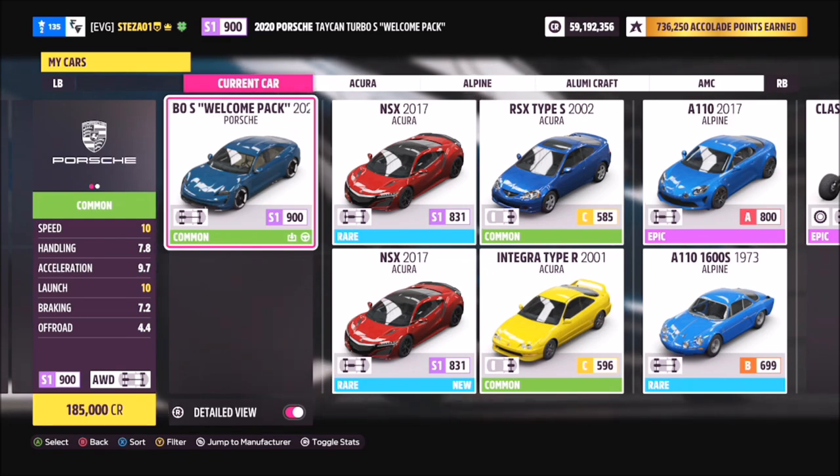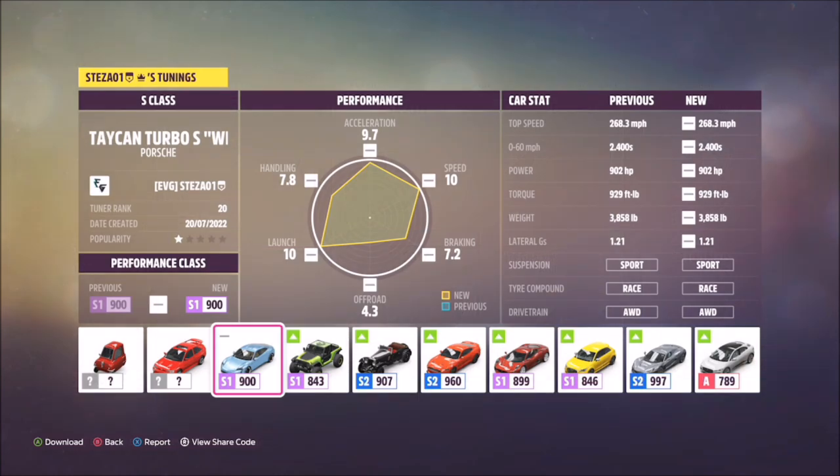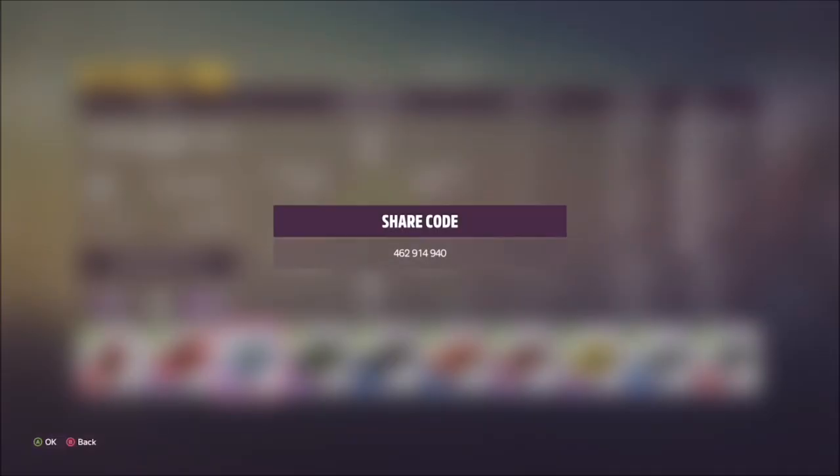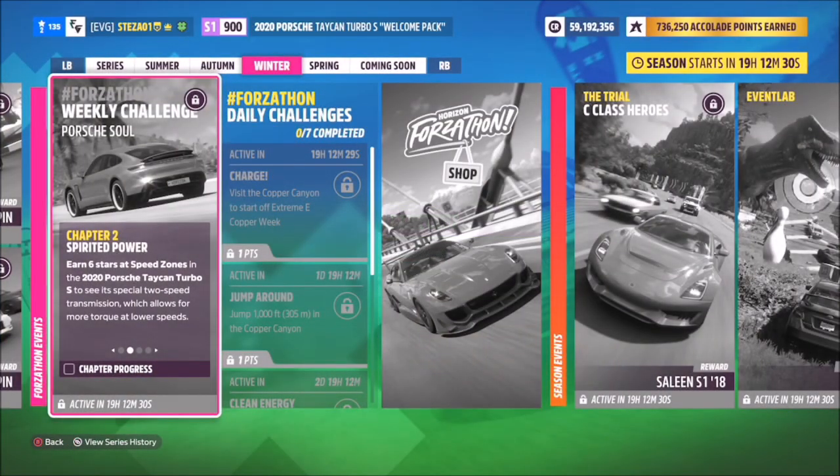This is the Taycan Turbo S — this is a welcome pack edition which I'm sure most of you guys have. If you don't, you can always pick one up in the auto show. I have also created a tune for you guys called S Class; the share code is 462914940, and hopefully it should help you guys out a bit.